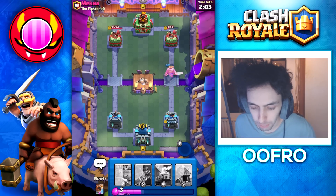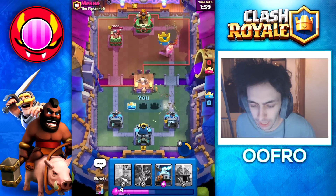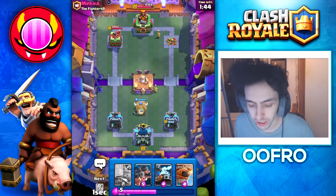My Golden Knight here is going to use the dash ability. He missed the Log and that is a dash onto the tower. The rage effect happened, giving me the entire tower. With a single elixir, we've already taken a tower and we are in a great spot.